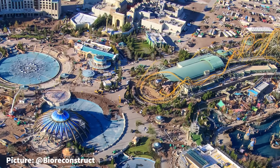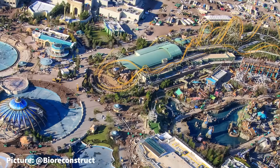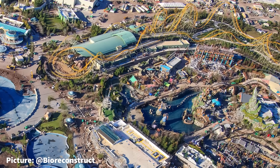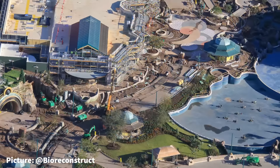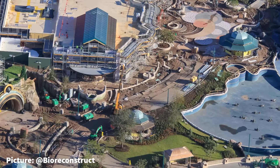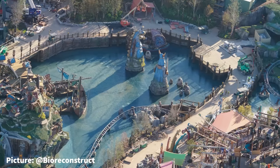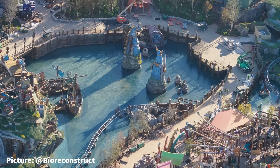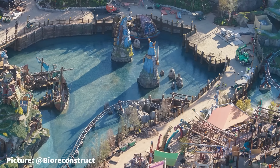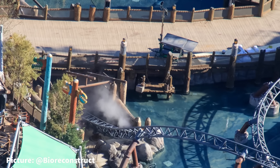Going from the Land of Wizards to the Land of Dragons, there are several new major features that have arisen inside of How to Train Your Dragon: Isle of Berk. In front of the entry portal to the land, the landscaping and walkways continue to be refined as their shapes are finalized. As guests enter Berk, they are greeted by a large lagoon with two large statues. Around this lagoon is a large boardwalk, where we can see the lights on top of the piers being tested.